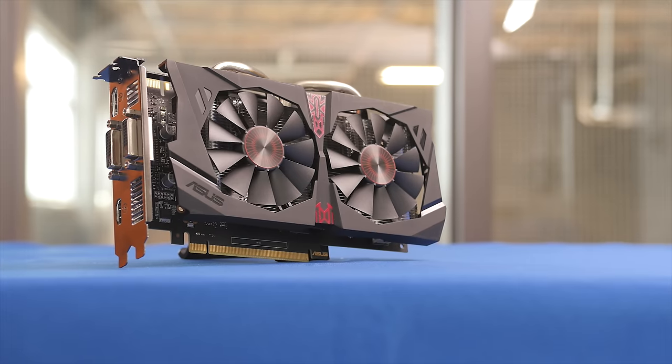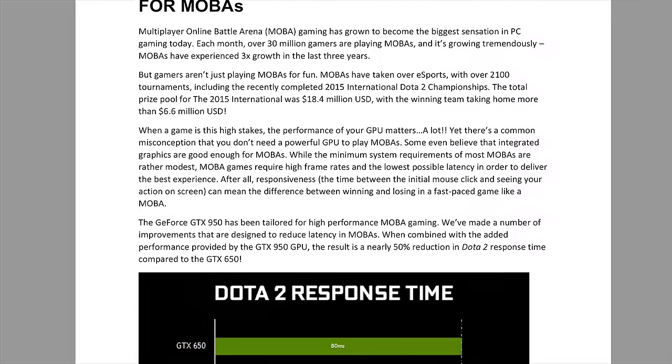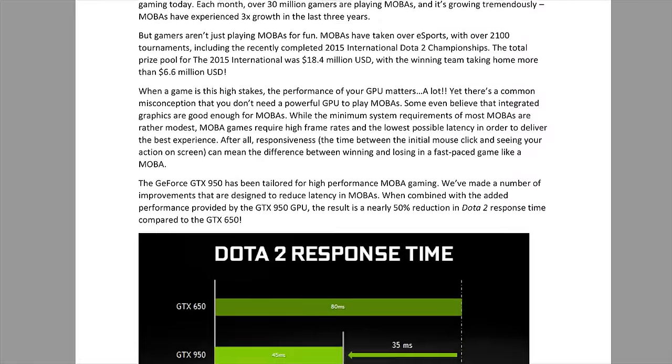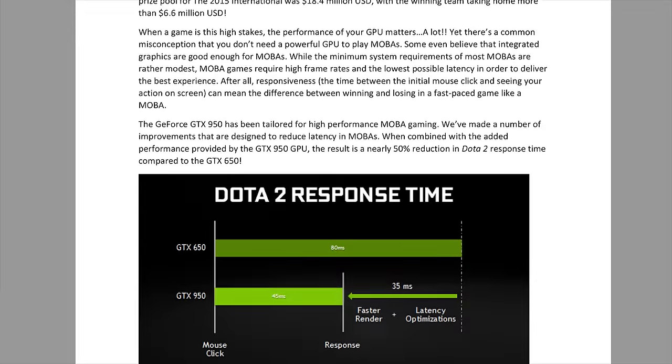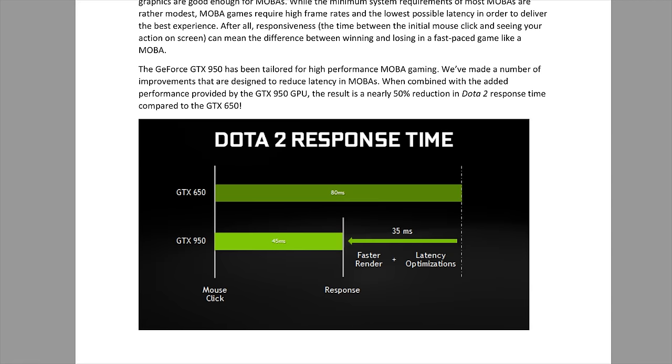What was really cool with the launch of this was that Nvidia brought to the table a whole bunch of software options. First up, we have latency. Nvidia has built some stuff into GeForce Experience that will automatically improve the latency in MOBA games by a pretty considerable amount. In their testing, they marked the input latency of a GTX 650 in Dota 2 to be about 80 milliseconds and the input latency of a 950 to be only 45 milliseconds — a massive improvement of 35 milliseconds. They do this by reducing the number of pre-rendered frames from 2 to just 1 so that they no longer have to buffer multiple frames, which contributed a fairly significant amount of input latency.